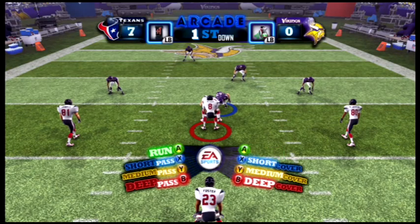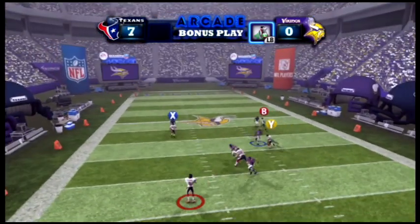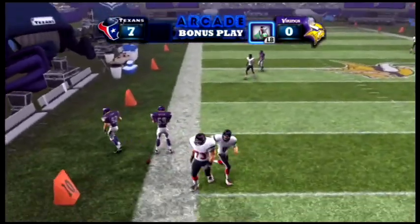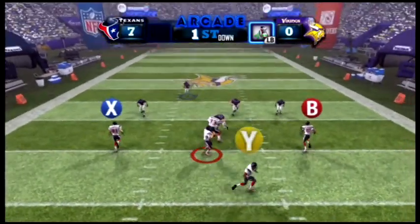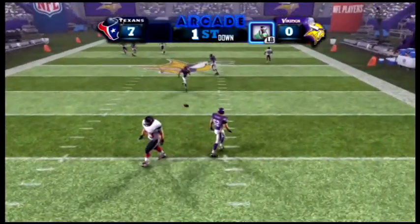Matt Schaub is under center. He has Owen Daniels, Andre Johnson, and Foster right behind him. As I try to throw it on the run I accidentally step out of bounds, which really doesn't help, but thankfully I had a bonus play. I almost get sacked in the backfield.